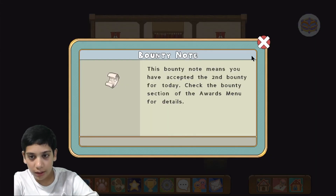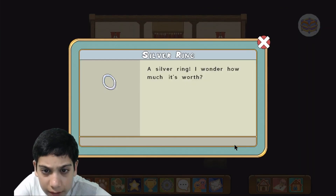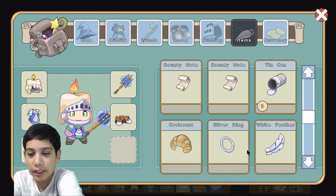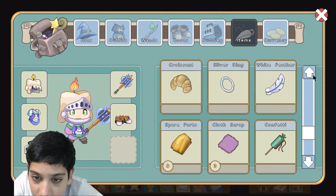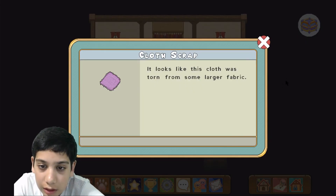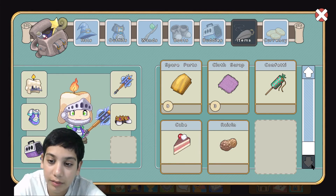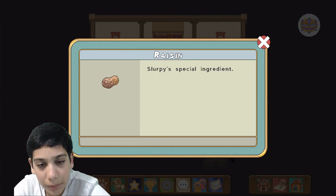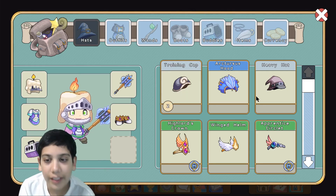I got some apples, a note, all sorts of stuff. I got a ring — a silver ring. I wonder how much it's worth. I got a fetter, oh I got cake and raisins, some spare parts, some clots of turnip fabric — I remember this from Captain — then I got some cake. I guess monsters celebrate birthdays too. There are also some slurpee special ingredients.